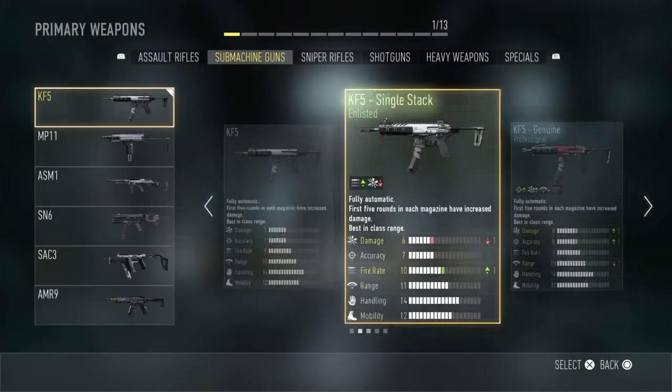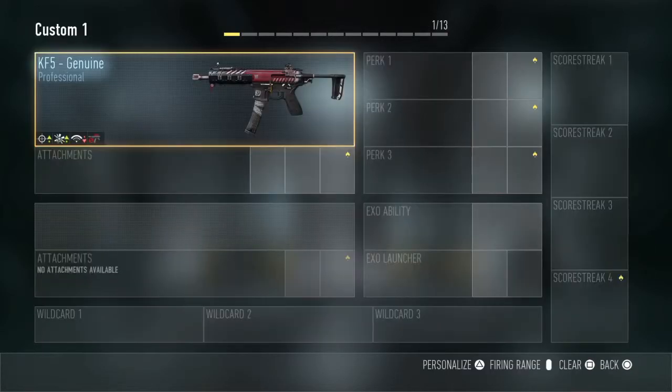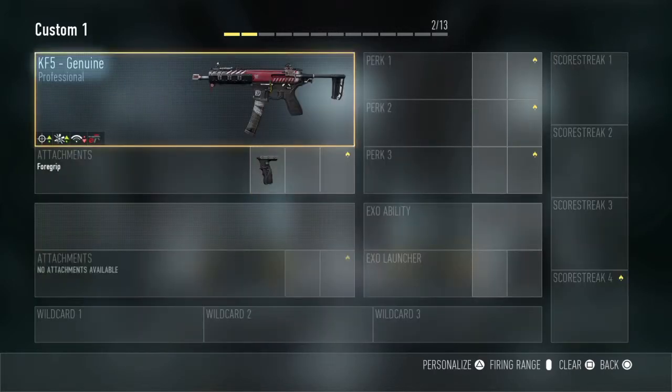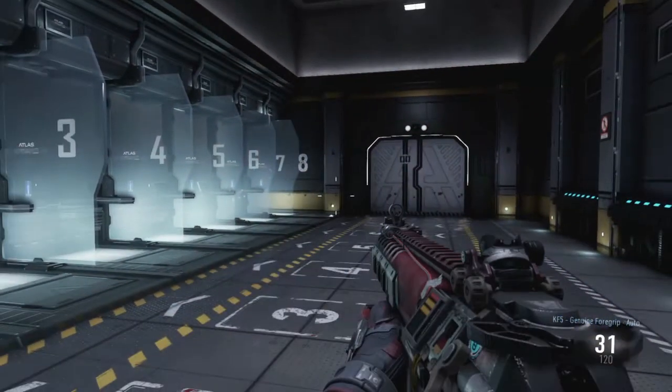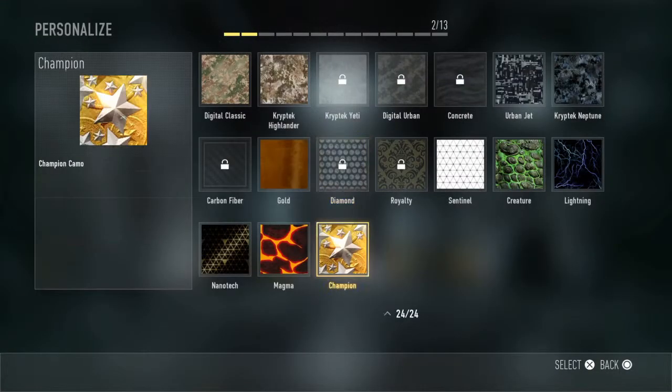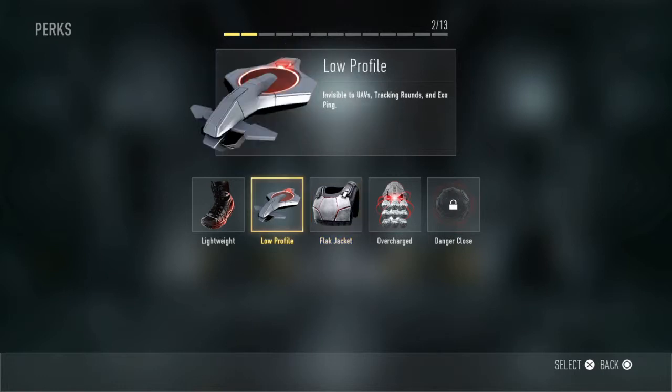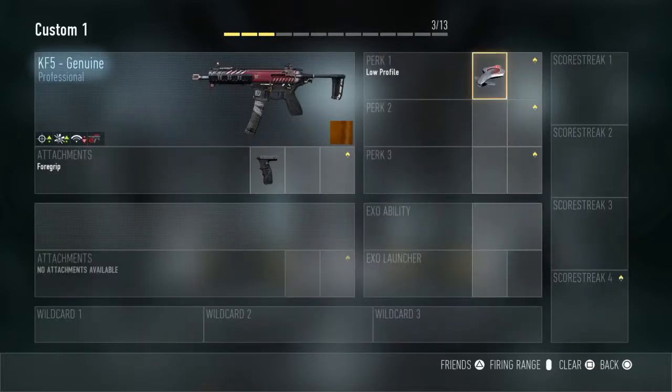Any K5 would be good, but you're gonna want to put a foregrip on it just so you can steady your fire when you're shooting. I'm just gonna throw a gold camo on there because I can.